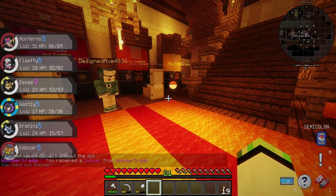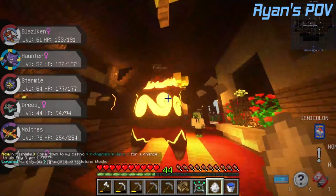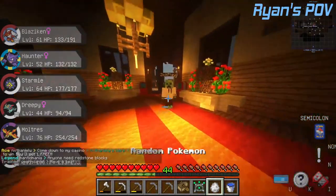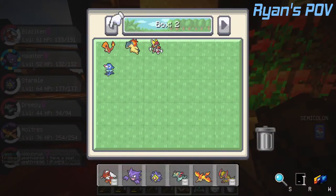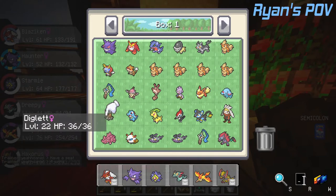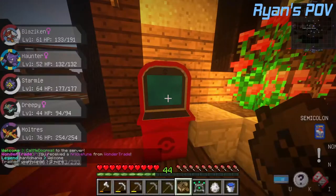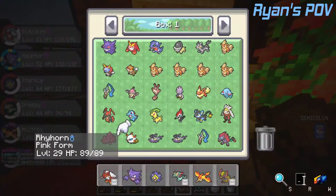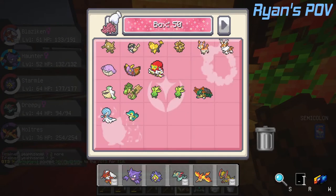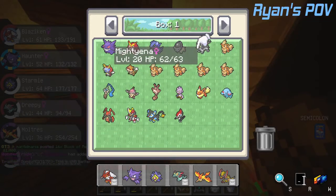I just got an Emboar from Wonder Trade — did you buy a token? No, from Wonder Trade. Oh sick! It's always the saddest thing when I see someone's starter — like they worked on this Pokémon. It's level 42, like they spent time working on this Pokémon, and they just decided to Wonder Trade it away. I'm going to move all these to a different box and rename it ZP.